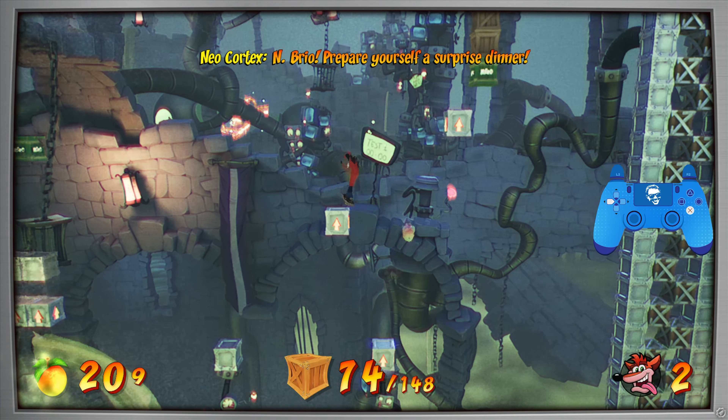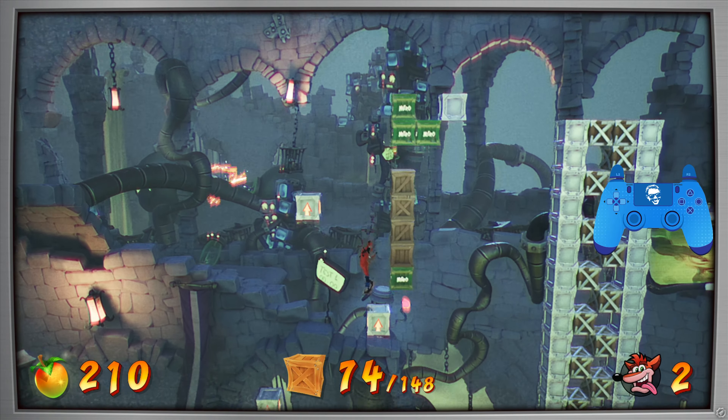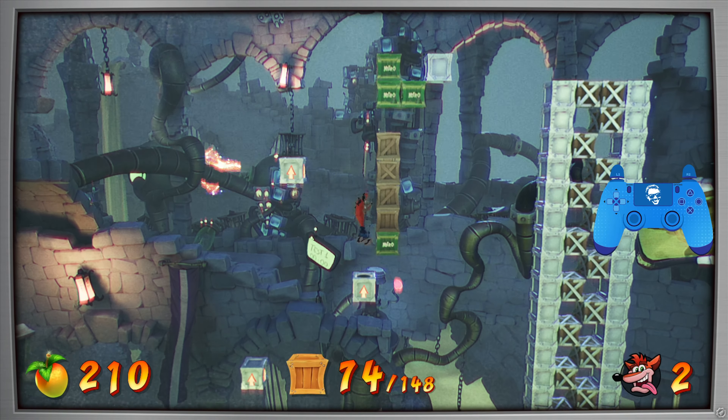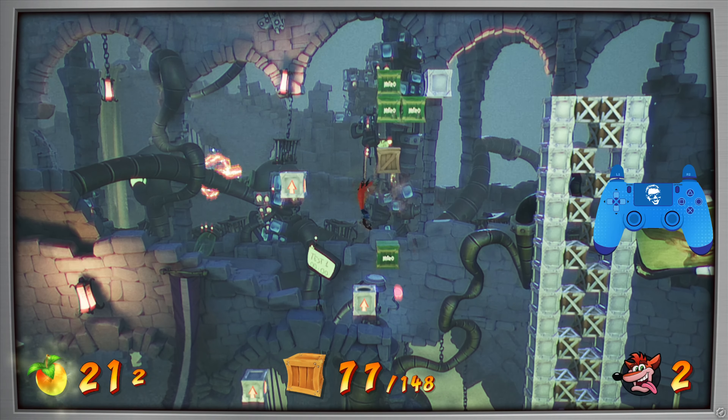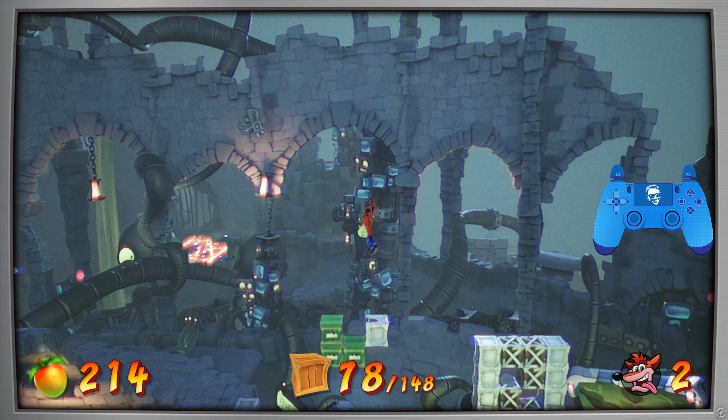Alright, hit these four, go ahead and navigate these jump boxes. This is really tough — this is probably the toughest section of this level, safely getting all these boxes. Just spin on your way up each time at a different level, and you should be able to do it.